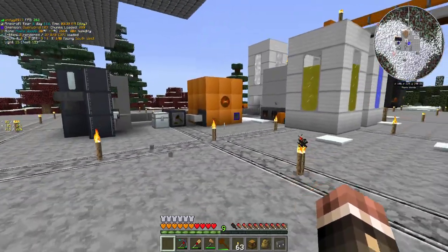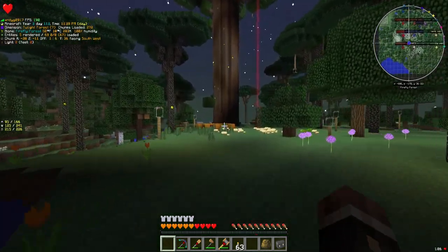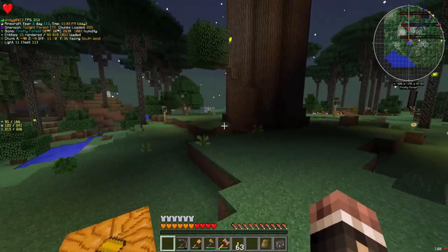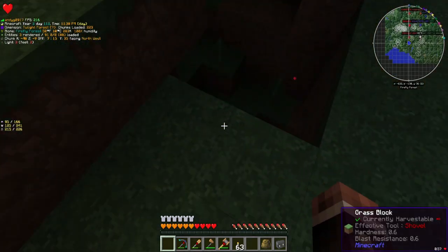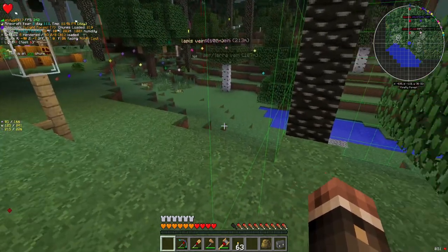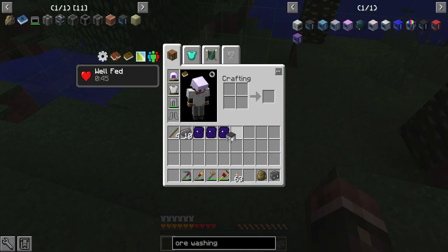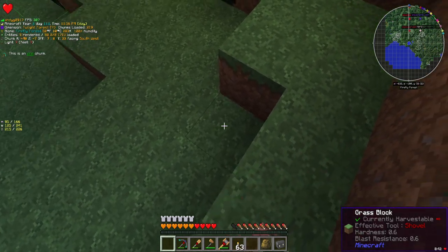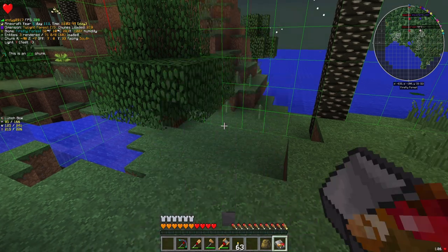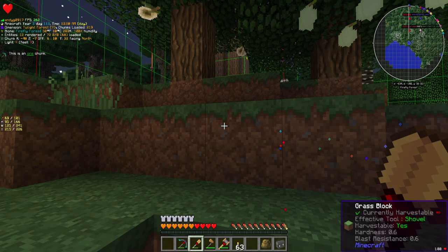And off we go into the Twilight Forest once again — not to fight anything, not to fight any bosses or do any progression. It's time to find a nickel vein because our next goal is actually going to be to get the electric blast furnace crafted up. It's going to be quite a bit of work, but once we have it done we'll have a much faster production of steel. I'm going to skip making more basic blast furnaces because they're just slow — that's a light way of putting it.